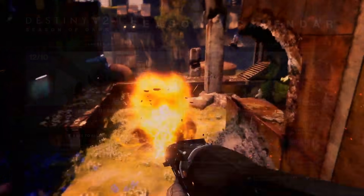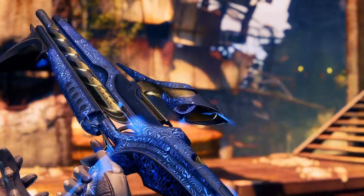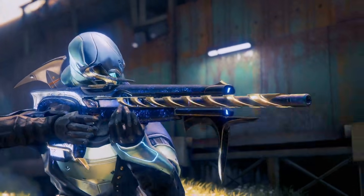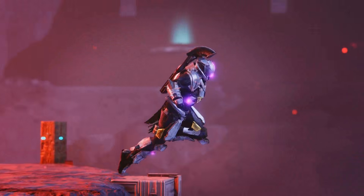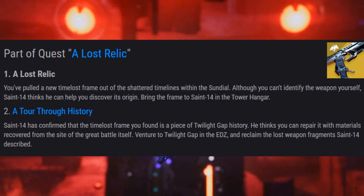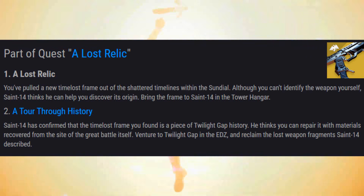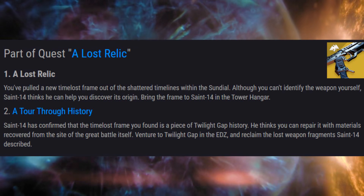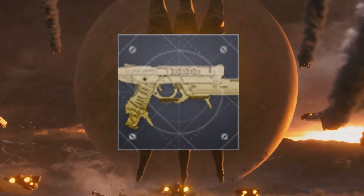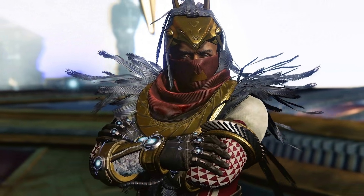The quest to get the Devil's Ruin will become available on January 7th. The first two quest steps have become available through datamined details, which have guardians returning to Twilight Gap in search of fragments that will ultimately lead to getting the Devil's Ruin. It also looks like the Devil's Ruin will get its own catalyst, most likely involved in a continued quest through Saint-14.